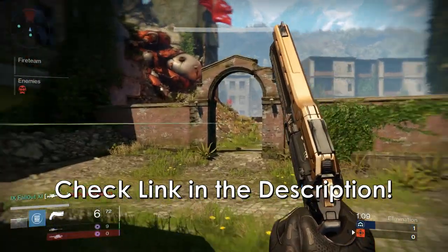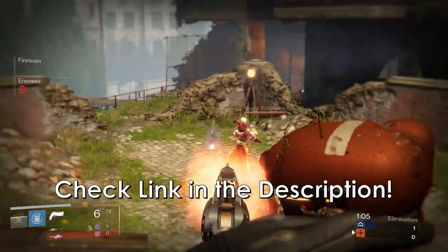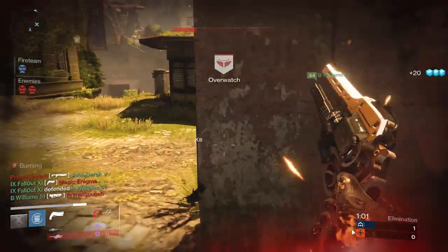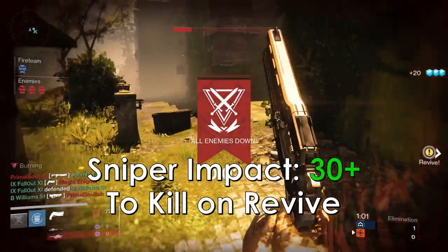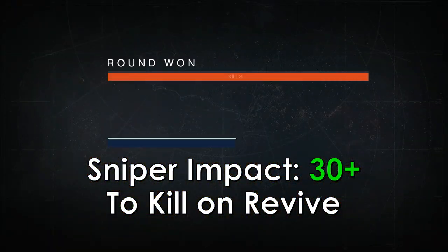Check the link in the description of this video for a database on Planet Destiny that has all snipers listed by impact — it's pretty helpful. Any sniper with impact in the 30 range is strong enough to immediately headshot kill on a revive. Try and grab one of those guns if you can.